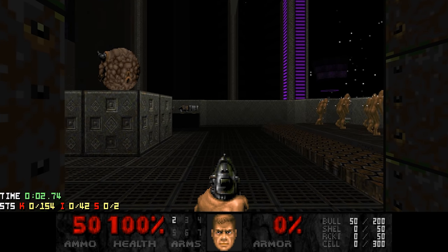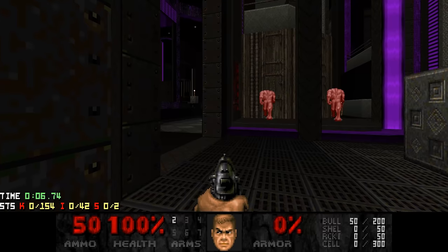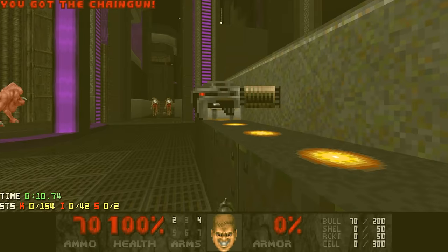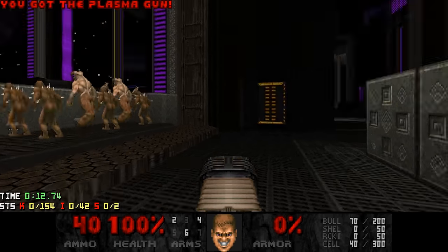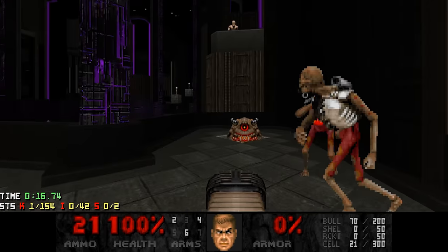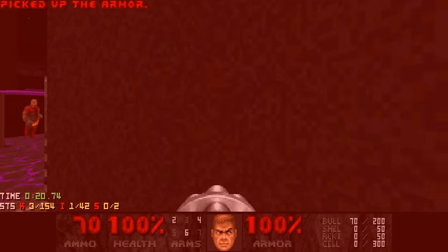Map 4 has quite a rough start — there are two pain elementals I want to kill as soon as possible. Thankfully there's a plasma gun here, but only 40 cells. So we're going to spend about 20 cells on this pain elemental, and the remaining cells on that one. And then we're just going to run.